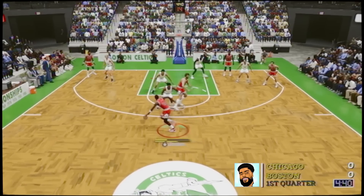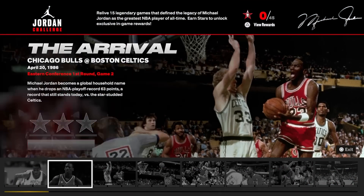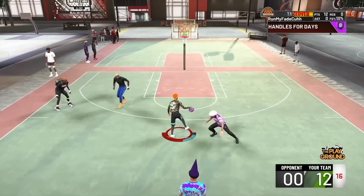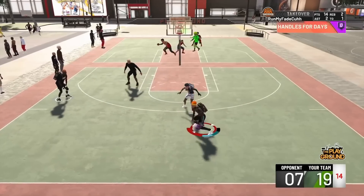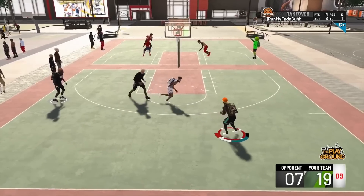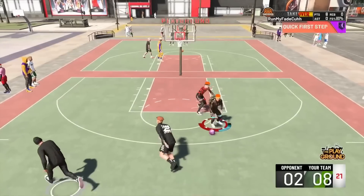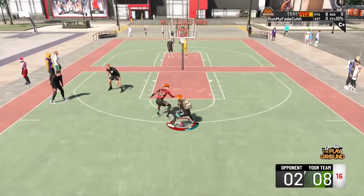A lot of y'all just don't want to see guards prosper in the game, but you're still gonna have a hard time going against guards that know what they're doing. A Steph Curry build should be dominating in 2K — it dominates in real life. But 5'9" and 5'10" guards aren't dominating the NBA right now. 2K is probably going to reflect that more this year. If you make a build that can shoot and dribble very well, that's what it should do — but you shouldn't be able to do everything.